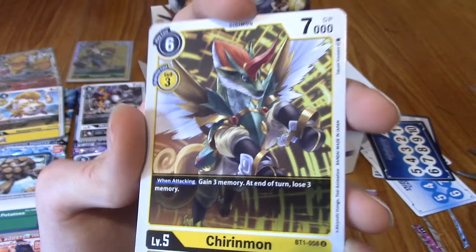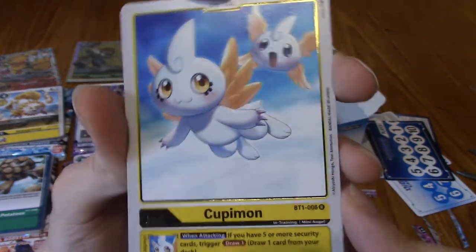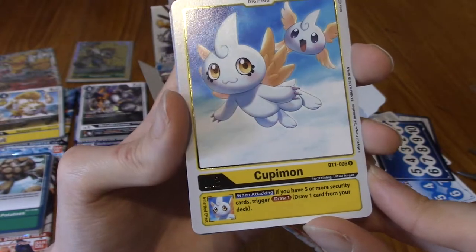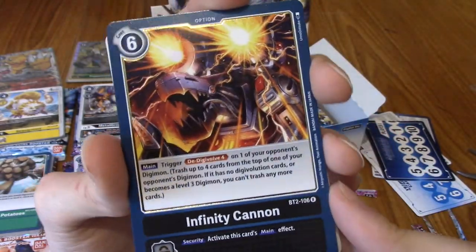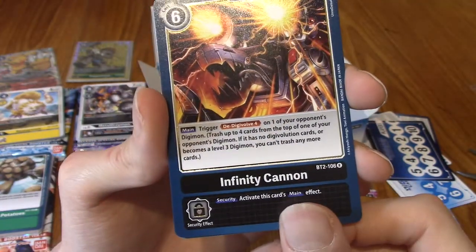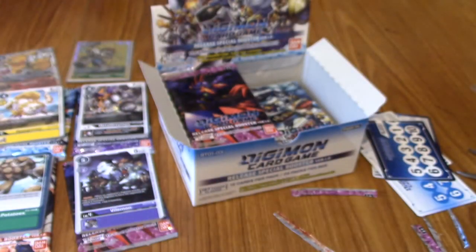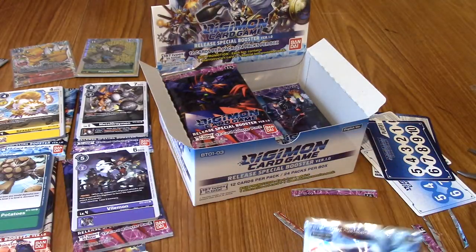Jagamon — oh, that's Jagamon! That's what I was calling 'smashed potatoes' earlier. I called him Ankylomon because I'm an idiot. Chirinmon — very cool. I thought for a second those wings had a holo effect, but no, I think it's just the light. Our rare is Koopimon — oh, that's adorable! Koopimon is in-training two, I think. Very nice and very clean — that's the perfect holy Digimon card. And we have Infinity Cannon as well — okay so some option cards can be rares.